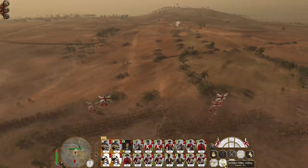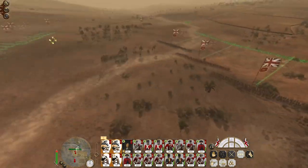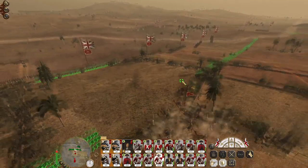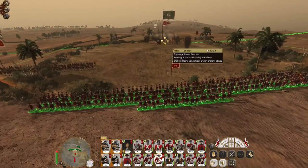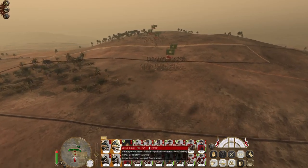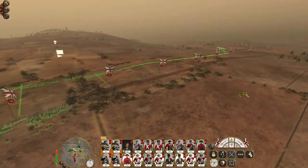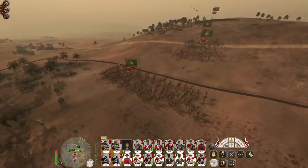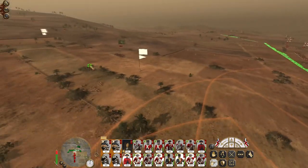My howitzers may end up limbering up because they've really not got as much range. I'm hoping some of my guns can open up on the camels here - push them back, hold an infantry unit in position to fire a volley to make sure they fall back. The enemy are now entering the field, so let's get my artillery to start attacking the mobile elements. My howitzers begin to limber up. The general's making strong progress towards us, and now the infantry is starting to enter the field.